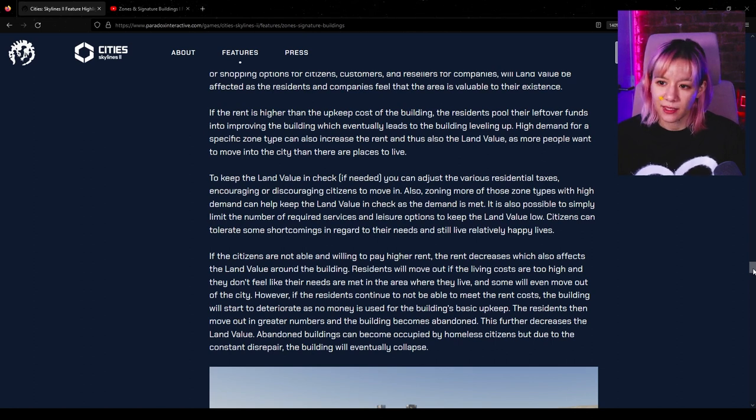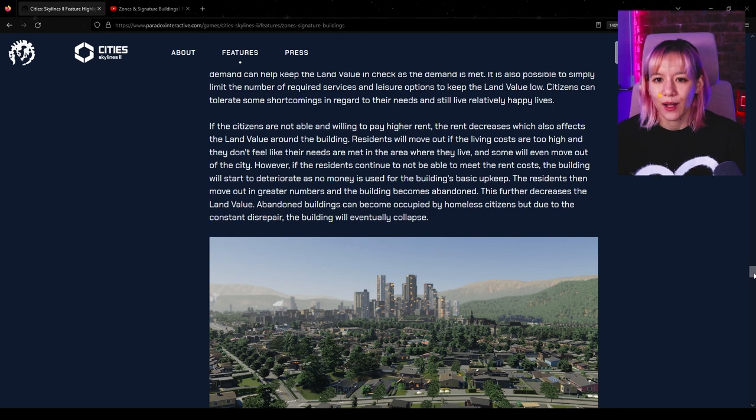Citizens can tolerate some shortcomings in regard to their needs and still live relatively happy lives. If they are not able or willing to pay higher rent, the rent decreases, which also affects land value. Residents will move out if living costs are too high or they feel their needs aren't being met — some will even move out of the city. However, if residents continue to not be able to meet rent costs, the building will start to deteriorate, the residents move out in greater numbers, and the building becomes abandoned.